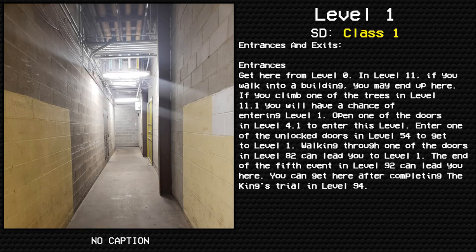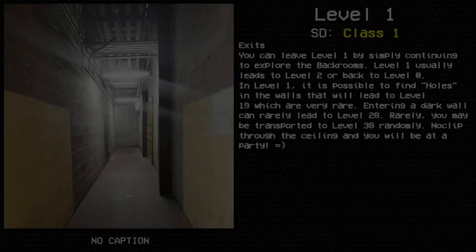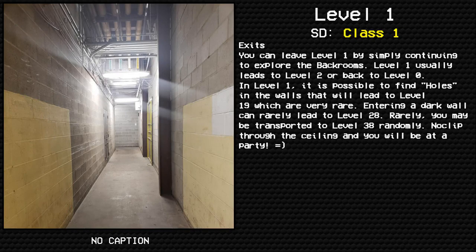Entrances: Get here from Level 0. In Level 11, if you walk into a building you may end up here. If you climb one of the trees in Level 11.1, you will have a chance of entering Level 1. Open one of the doors in Level 4.1 to enter this level. Enter one of the unlocked doors in Level 54 to get to Level 1. Walking through one of the doors in Level 82 can lead you to Level 1. The end of the fifth event in Level 92 can lead you here. You can also get here after completing the King's Trial in Level 94.